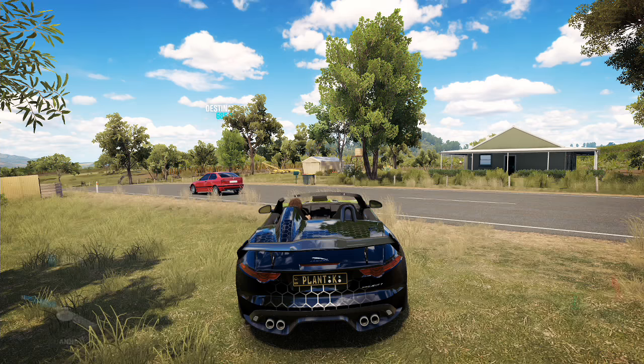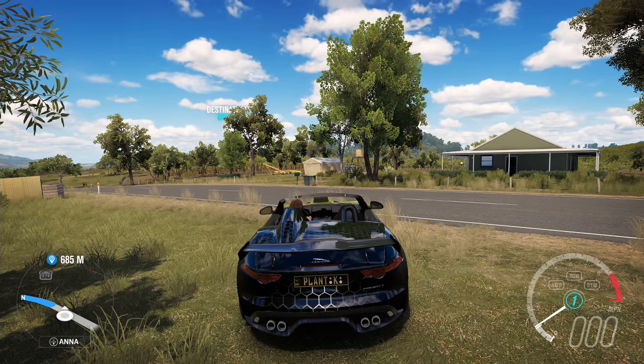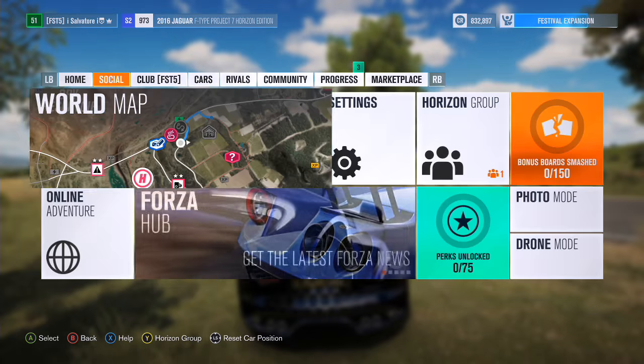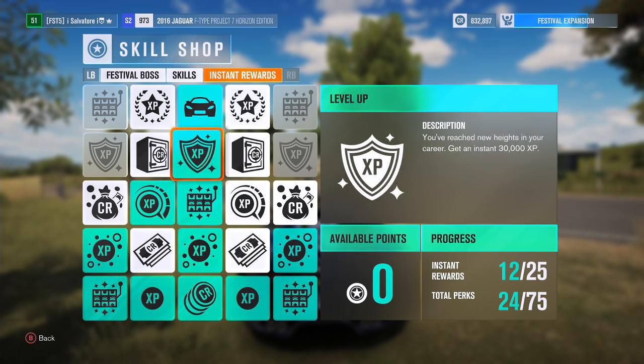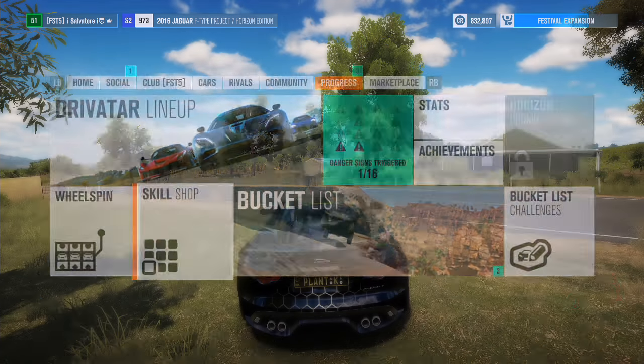I thought today I'd share some hints and tips on how to go up some perk levels. If I come into here and on my progress, we've got the skill shop. On the instant order I've unlocked quite a few — I really wanted the Mini Cooper, so I decided I'm going to go around in the fields and go up loads of skill levels. What I did is when me and my friends were looking for a barn find, I came to this little spot here.